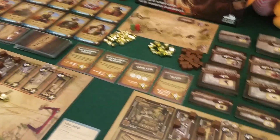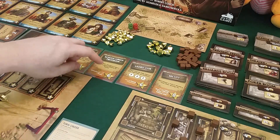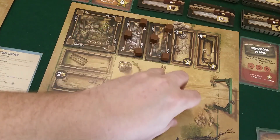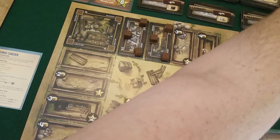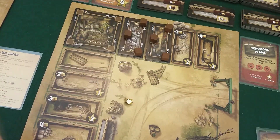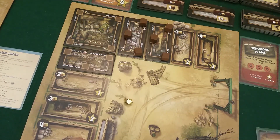Draco's turn. He might be thinking about getting the school room himself. He already has a pantry, so if he gets the school room he gets six points. He gets his income — only two because of the outlaw. He has ten gold, so he spends it to get the school room. When he fulfills it, Miss Watson comes to Draco instead. But then I can bribe her to come over to me before the end of the game. Still, it's quite annoying that he got it, and his income goes up.